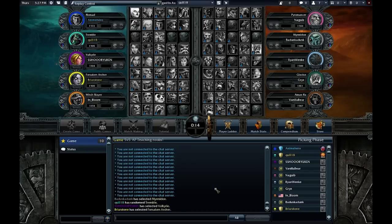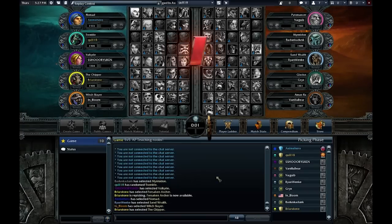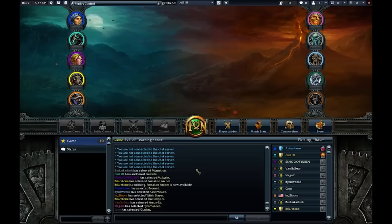So I've never played this guy before, and as usual, I have no idea what the abilities really do. I'm trying to sort of read them, but we're also talking on Skype, so I'm not really getting any chance to do it. I'm pretty much going into this with no idea of what Tremble does.